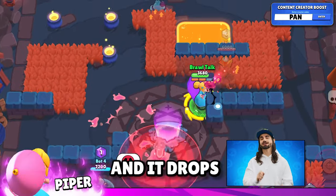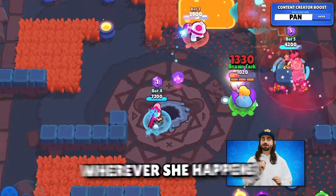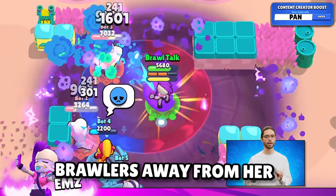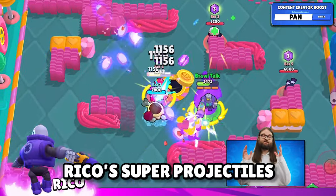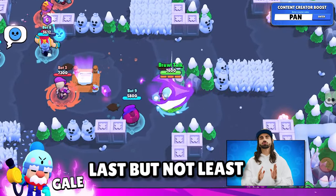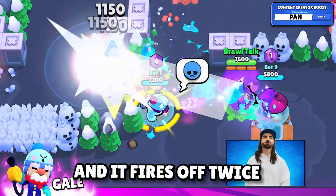Piper's hypercharge drops a lot more bombs than before and she also knocks back enemies wherever she happens to land. Em's hypercharge pushes back brawlers away from her along with a targeted spray. Rico's super projectiles now bounce even further away, and hopefully it's not as broken as the mutation was. Last but not least is Gale, whose super is now much wider and fires off twice.